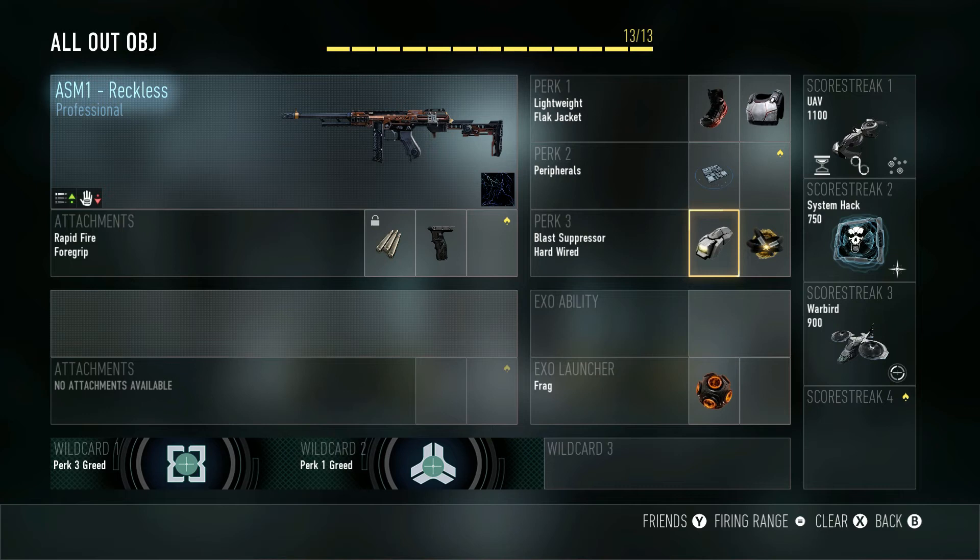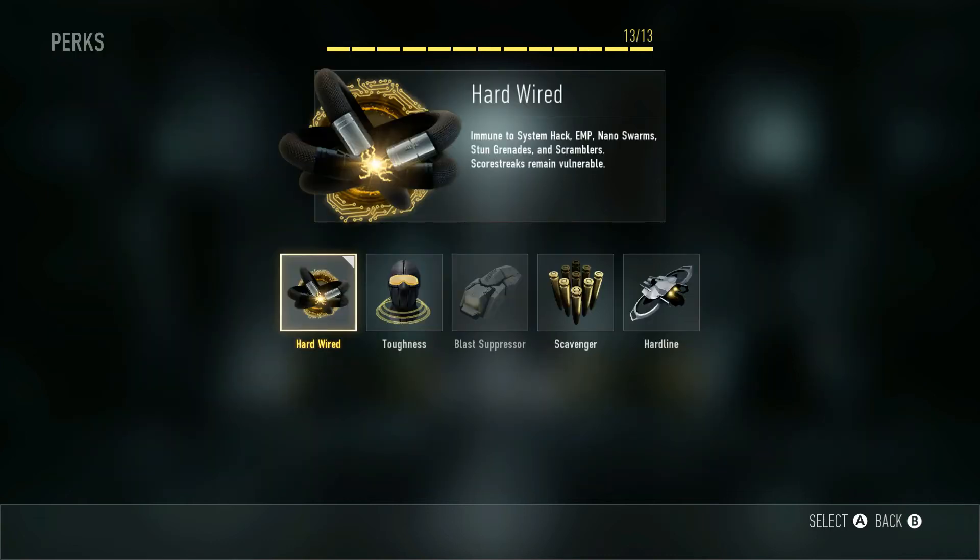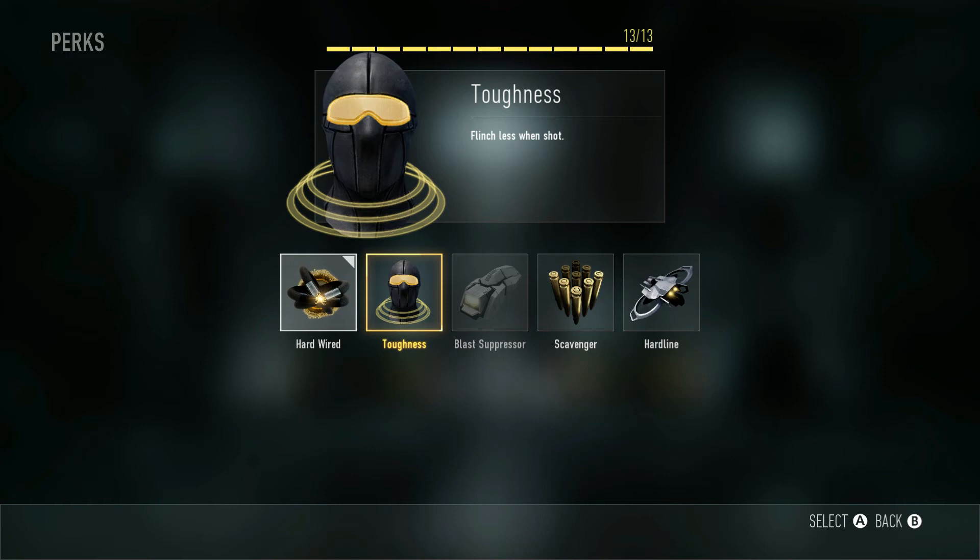Perk 3 — Blast Suppressor, best perk in the game. I've already talked about that at length. The second perk I chose is Hardwired, because when you're in those hardpoints or on those flags, people are going to throw grenades and also stun grenades. Hardwired protects you from stun grenades, so if you're racing to an objective and get hit by a stun you're not slowed down. You're also immune to scramblers — when they get UAVs with scramblers, you're immune to those as well as the system hack. I chose Hardwired over Toughness because we're going to be in a lot of close-quarters situations, possibly firing from the hip, and Toughness may not matter as much.